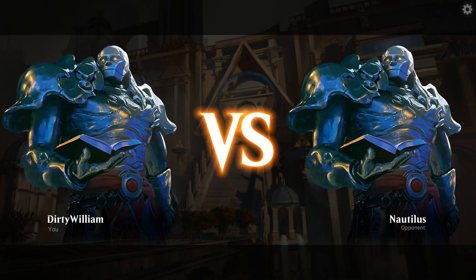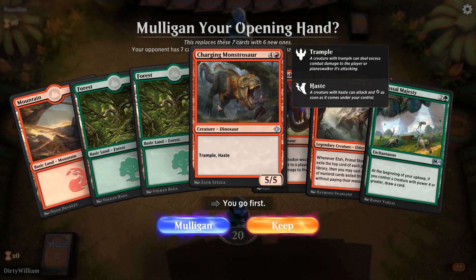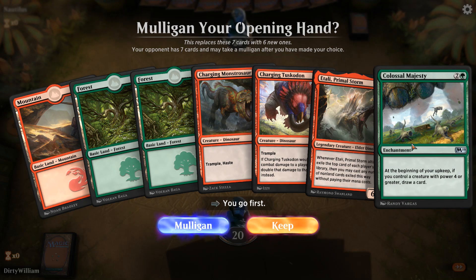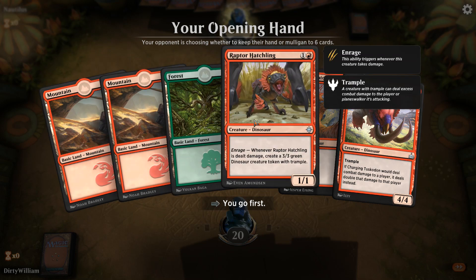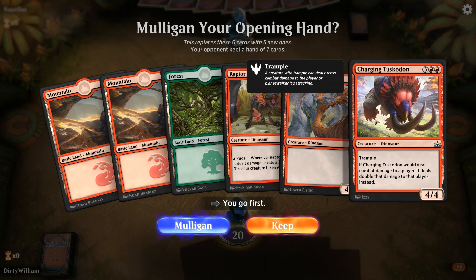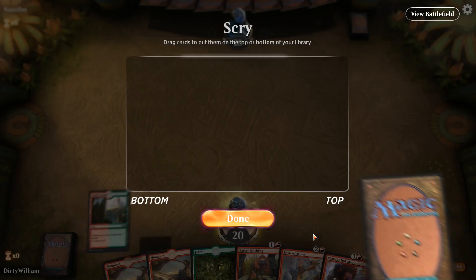Alright, we got a player — it is Nautilus, and he looks a lot like me, he's my tween. We got Mountain, Forest, Forest, Charging Monstrosaur, all kinds of stuff that costs way too much. I could cast this on turn 3 but I wouldn't be doing very much else, so I'm going to go ahead and Mulligan. Raptor Hatchling, Frenzied Raptor — I have enough for that — and then Charging Tuscadon. If it would deal combat damage to a player, it deals double that damage to that player instead. That's kind of crazy and nutty. I'm not sure if this is a good hand or not, but I'm going to keep it anyway.